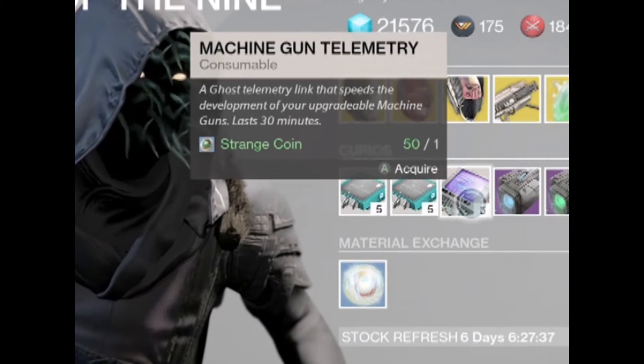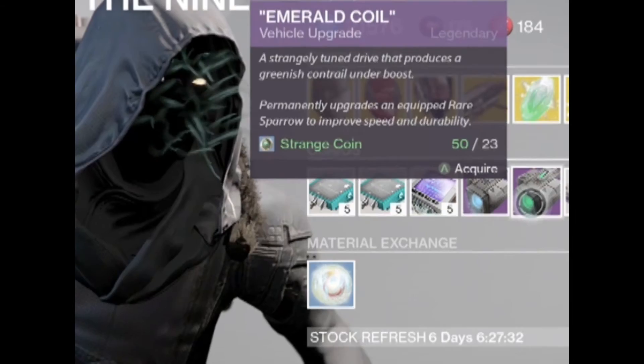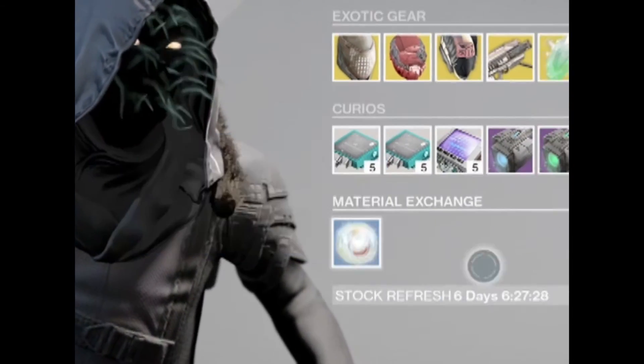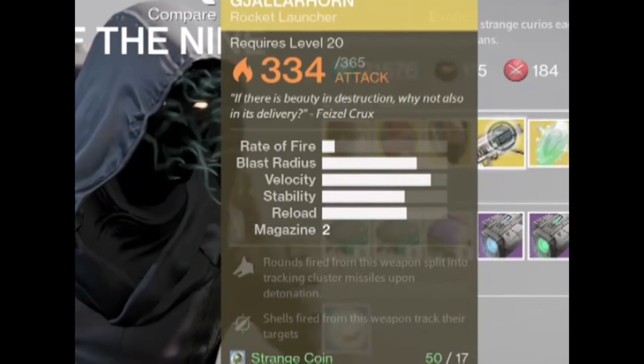Lastly, we have auto rifle, hand cannon, and heavy machine gun telemetries to level up those weapons faster. We also have the Plasma Drive and Emerald Coil to upgrade your blue sparrows. Five heavy synths for one strange coin and one Mote of Light for two strange coins.